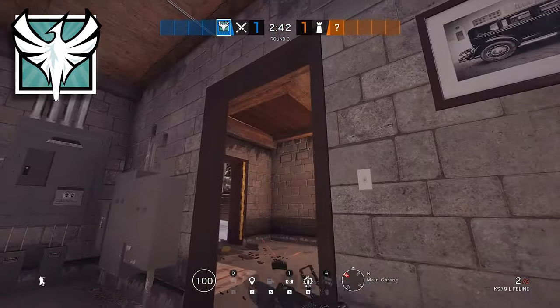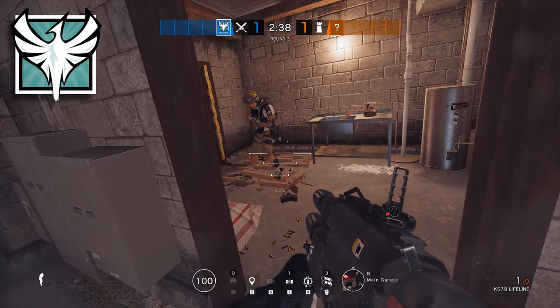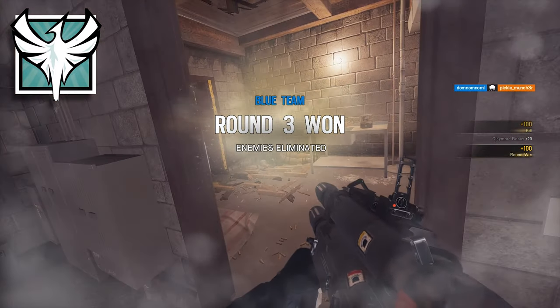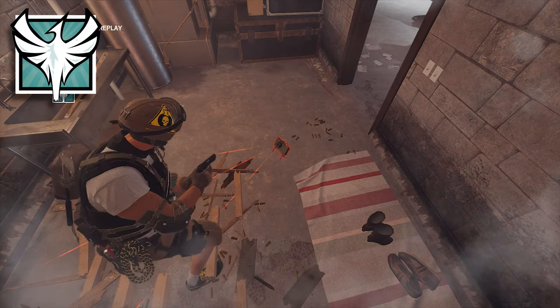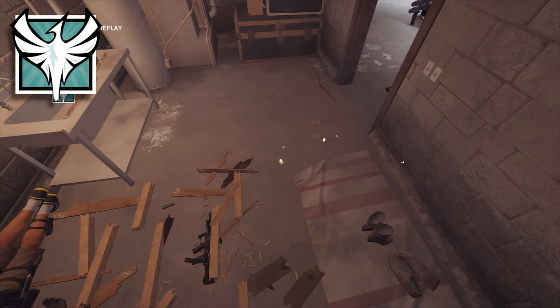For Zofia, we're going to look at a little trick using vertical play. There might be a couple of occasions where there are defenders sitting on hatches above you, and in these situations it is super easy to put a Claymore beneath the hatch and destroy the hatch, causing them to fall through to their death. Not only is this really effective if you get it right, it is really satisfying.